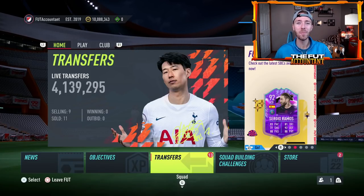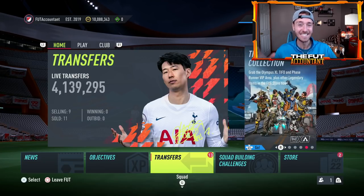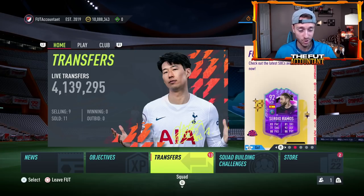Hey guys, it's Nate aka The Foot Accountant. Welcome back to the channel. Today we have an upload talking about how you can make coins right now inside of FIFA 22 at this stage of the game. We are headed towards a very important time of the year — Team of the Season — and it is crucial that you have as many coins as possible heading into this promo because it is one of the most exciting times. The SBCs are great, but you need coins if you want to do any of those SBCs or get involved with any of the players that are going to be out.